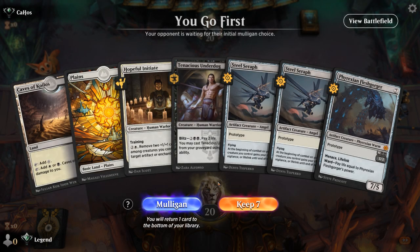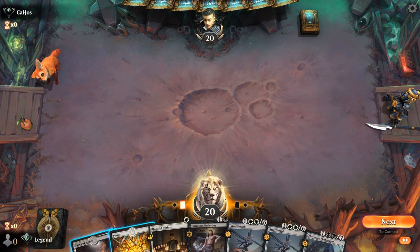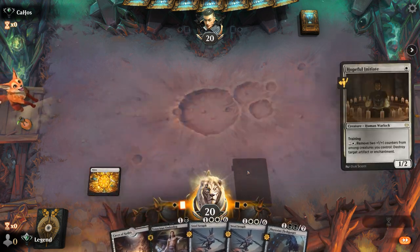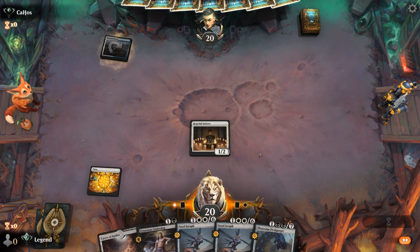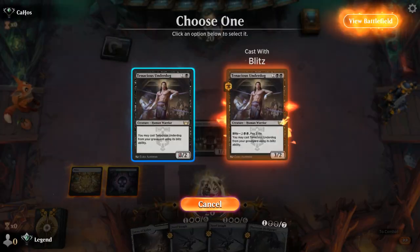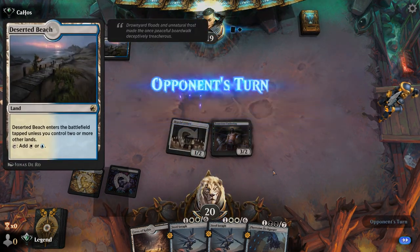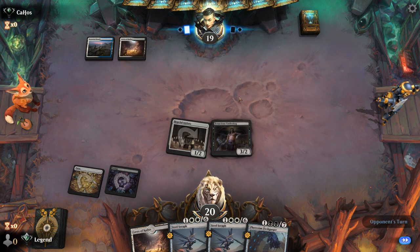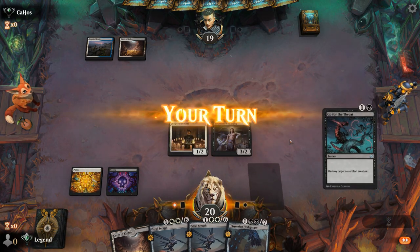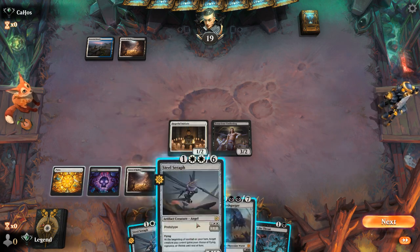Okay, we're on the play, missing a third land, but we have a nice start of Initiate into Underdog, so we'll try it. We need a swamp ideally to have access to all our spells, but any land will do for Steel Seraph. The opponent is on blue-white — could be Soldiers, though Deserted Beach points more towards control or Esper. Probably go for Fleshgorger. Let's attack.